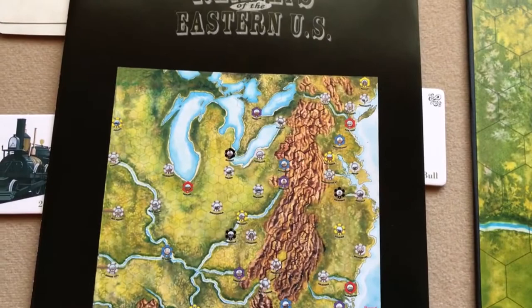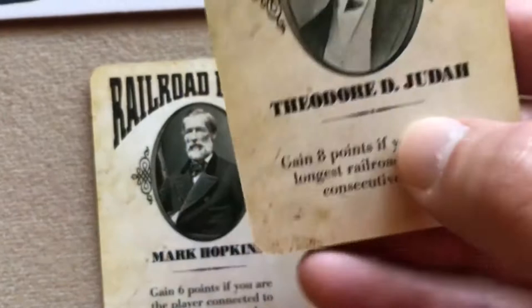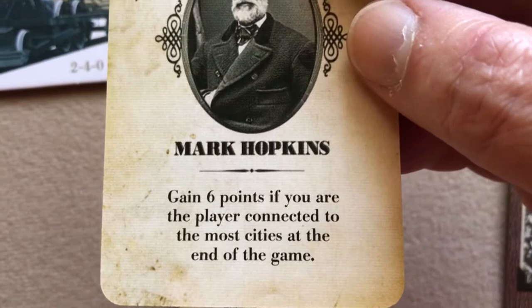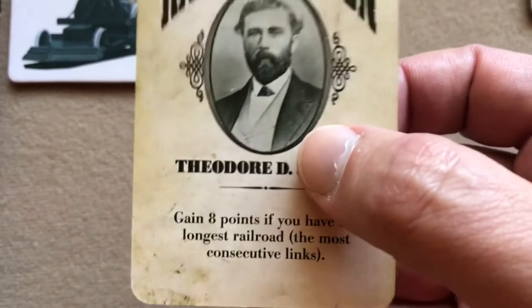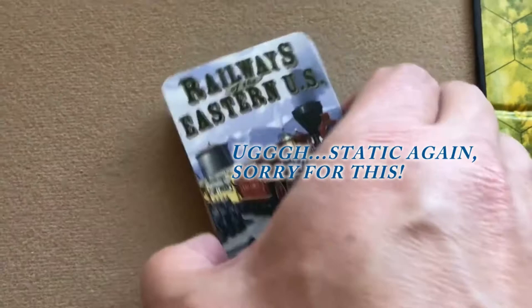For Railways of the Eastern US, you have railroad bearing cards. Shuffle the deck and deal each player two cards. These give you bonus points at the end of the game if you achieve certain goals — like gaining eight points for the longest railroad, or six points for being connected to the most cities. Each player chooses one as their bearing, keeps it face down in their play area, and discards the other.